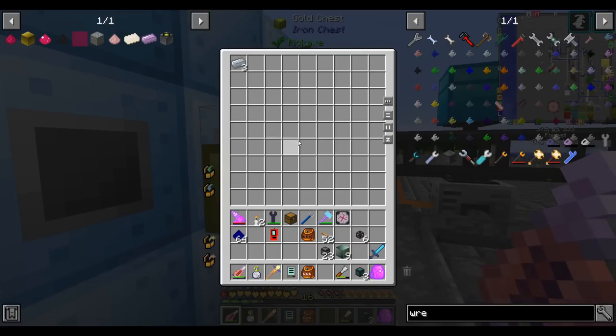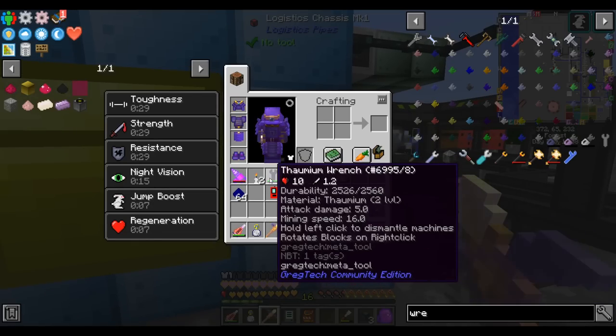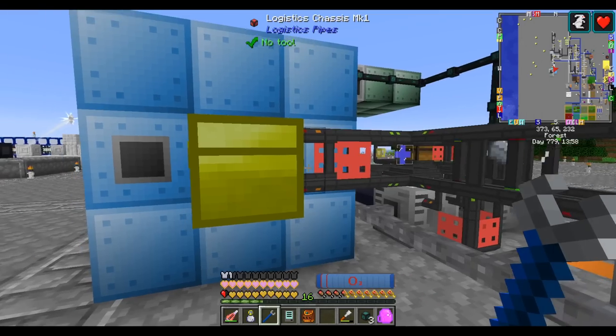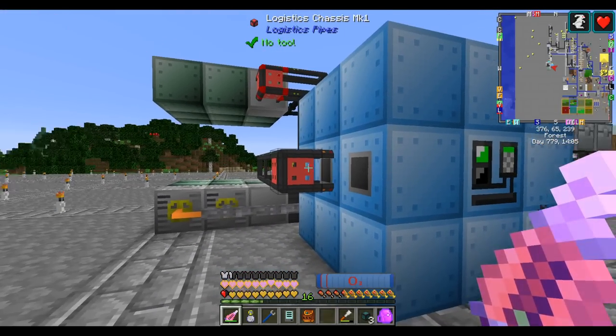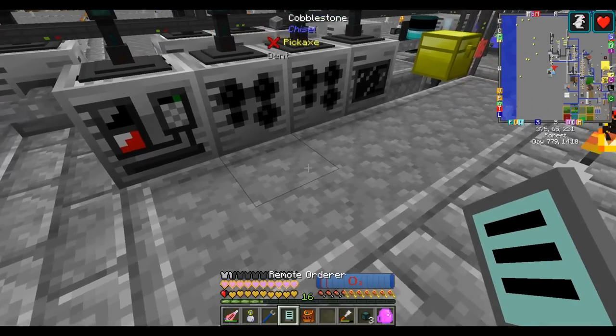I guess maybe I do need upgrades on the extraction. Extractor modules suck. Just with three action speed and item extraction upgrades, this is now fast enough that the vacuum freezer is the slower of the two things. Now I just have to turn those into coils — I have to wire mill them and then craft them.